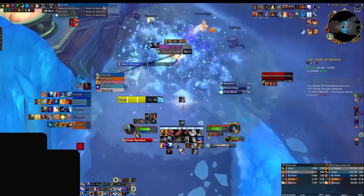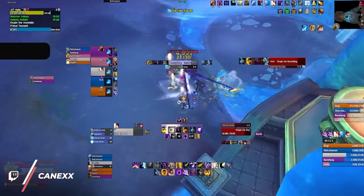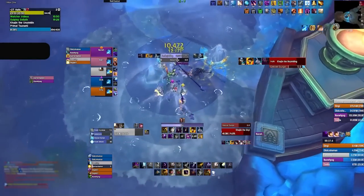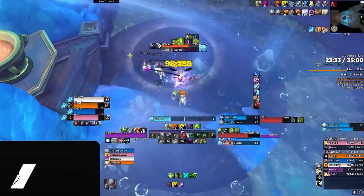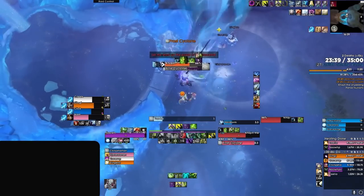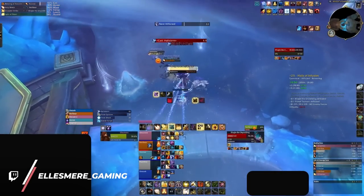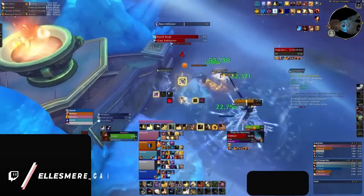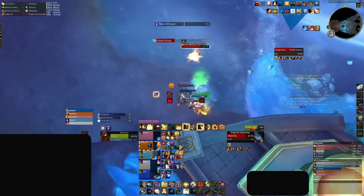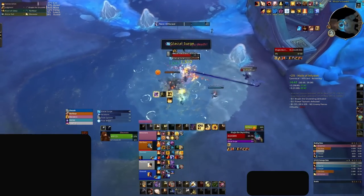Once Hail Storm finishes, be sure to move away from the boulder before it explodes. Shortly after, the boss will cast Glacial Surge — position yourself slightly outside the initial circle, which will then allow you to reposition into the inner circle once it converts into a donut shape. Then repeat back to the start of the encounter, having the tank reposition the boss near a fresh smooth boulder while everyone positions to prevent Frost Cyclone from breaking it. To help your healer, everyone should ideally hide behind the same boulder — this is especially important if you are playing with healers with frontal cone healing abilities like Preservation Evokers, Holy Paladins, and Restoration Shamans.